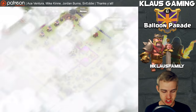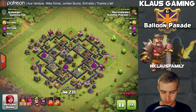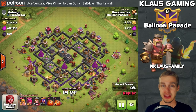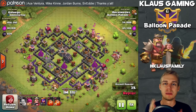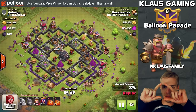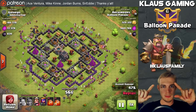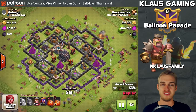Over 350,000 gold and elixir — which is amazing loot for this rushed account — and over 4,000 dark elixir. The next one I want to show you is just a simple dead Town Hall 9. I don't find very many of these, especially with over half a million gold and nearly half a million elixir. I do my four-finger plant and go side to side — that's how I deploy my troops so quickly.